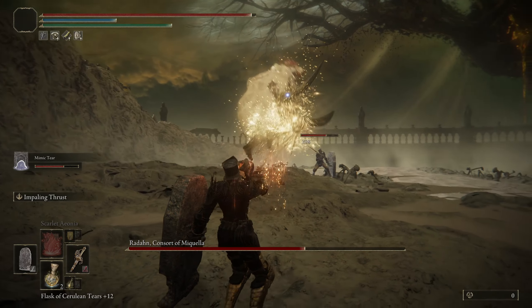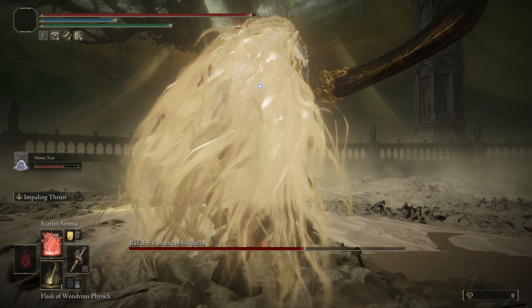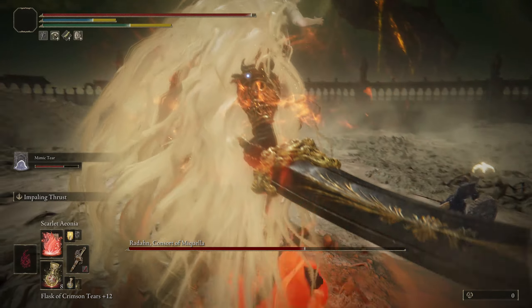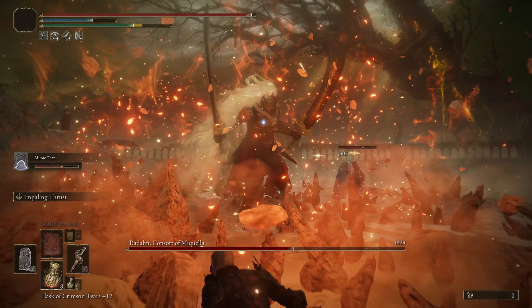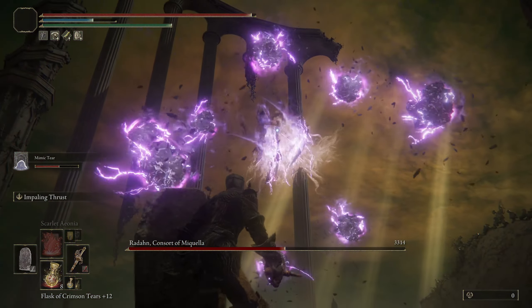So my Mimic finally got the aggro — I'm able to heal up and make sure my Cerulean Flasks are full. And he's doing the grab attack. Here's where we can actually get the Scarlet Rot off. Whenever he goes to set him down, start doing that attack. Now there is a bit of an after delay where you can get hit, but you're able to dodge roll away if you get the timing right.